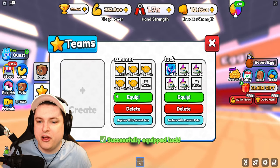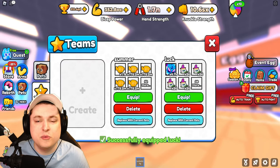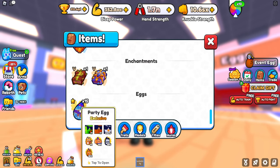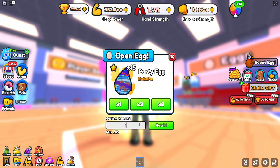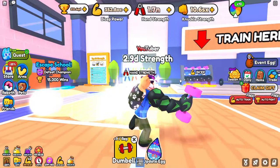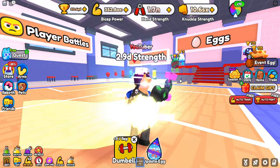Let's go ahead and put on our luck team, because we want to have every single bit of luck that we can possibly have. We'll go to our inventory, and it's time to first open up our 15 party eggs. So we're going to put in 15, and let's see — we only got bad stuff. That's fine.